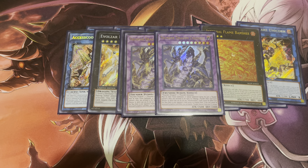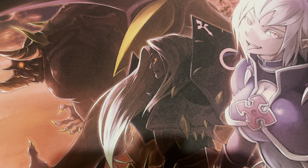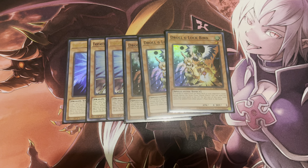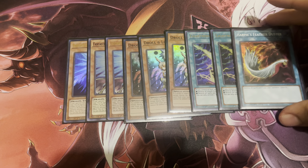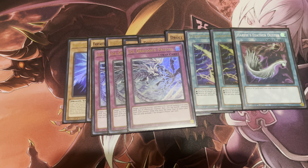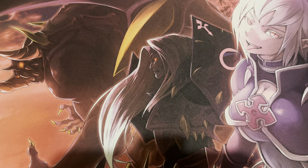Just making your opponent more miserable, right? For the side deck: three copies of Phantasm Spiral, three Droll & Lock Bird, two Lightning Storm, one Harpie's Feather Duster, and I'm running a little bit more traps on the side — still sticking to Imperial Order, one of my favorite side cards right now. Three copies of Dimensional Barrier, just to deal with Voiceless Voice, since funny enough my deck plays a lot of things but does not play Rituals — so Dimensional Barrier can stop ritual summoning. That's all I've got for you guys today, hope you enjoyed, and I'll catch you next time.